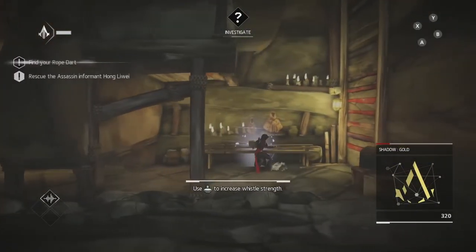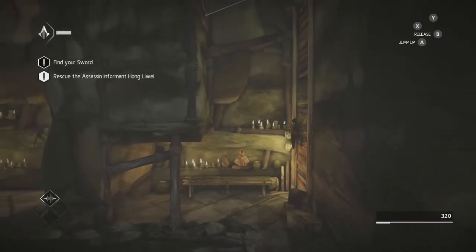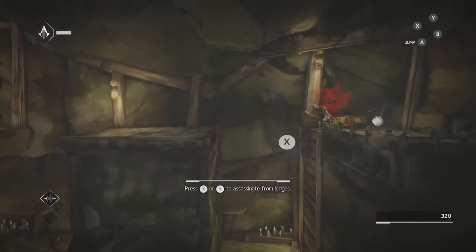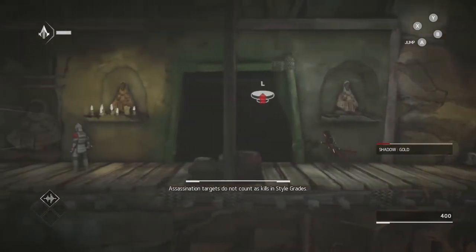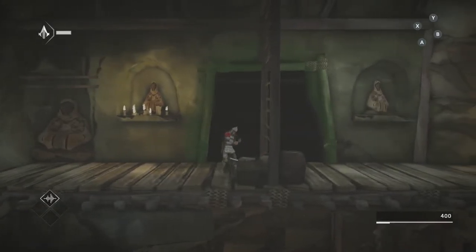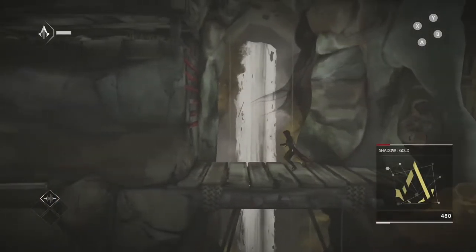After we slide underneath, we are going to pick up our rope tar — that's the first of two pieces of equipment we need to collect before completing this memory. Once we've collected that, we're going to head straight up to assassinate this enemy, which is required, so you don't need to worry about losing shadow gold. Right beside that enemy is our third animus shard. Continuing on, as long as you're not spotted, you will still get shadow gold. Then we are going to assassinate another enemy from the hiding spot and bring them into it, so we won't lose shadow gold there either.